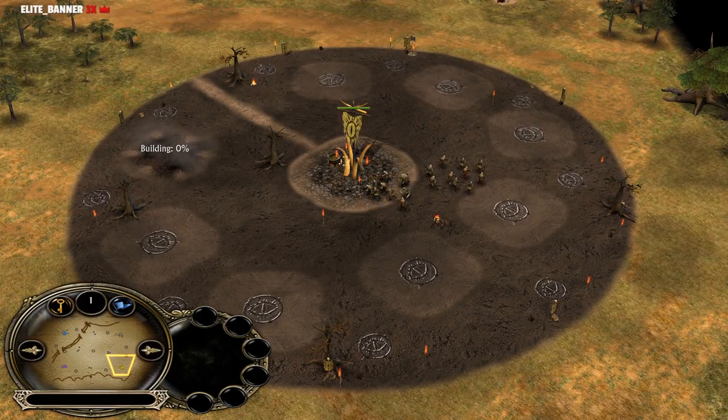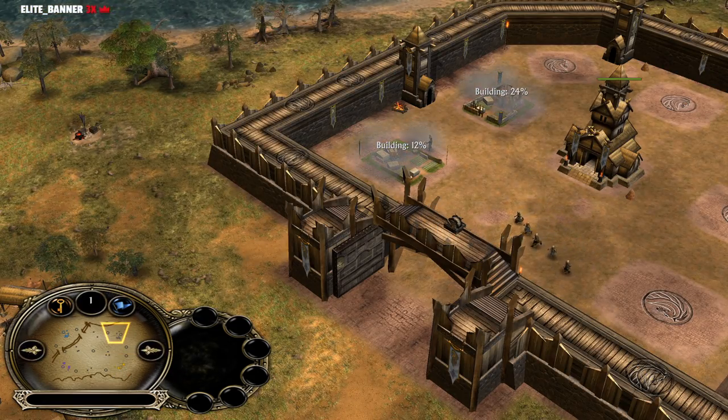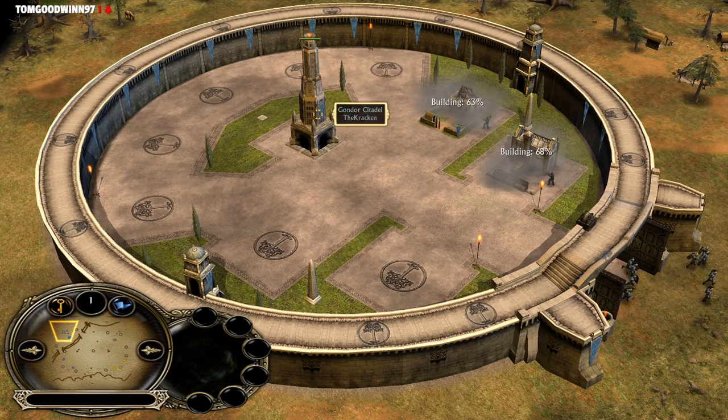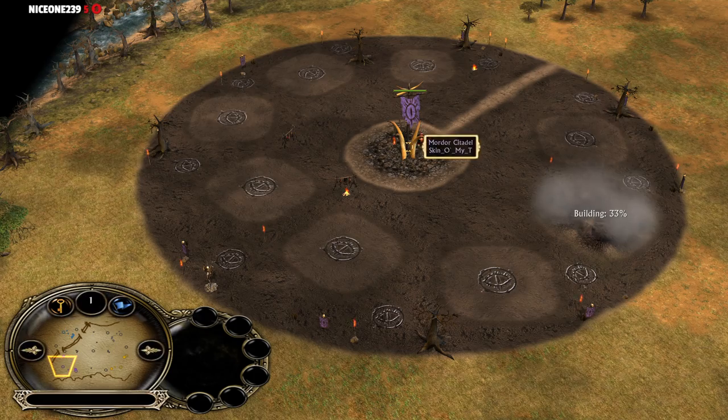At the bottom right side of the map we have the yellow Mordor player Karuskas. His ally at the top right side is the grey Rohan player Fishi. Their opponent at the top left side is the blue Gondor player the Kraken, and his ally at the bottom left side is the purple Mordor player Sken.